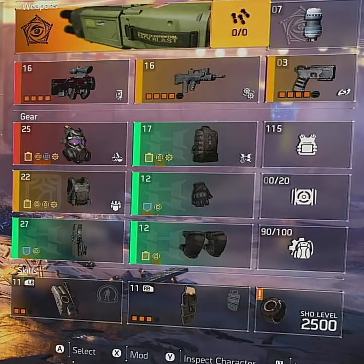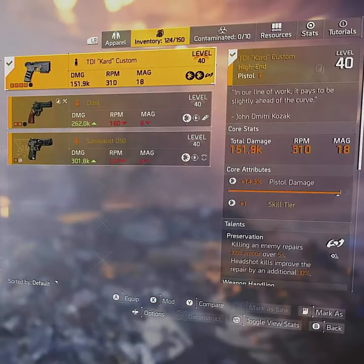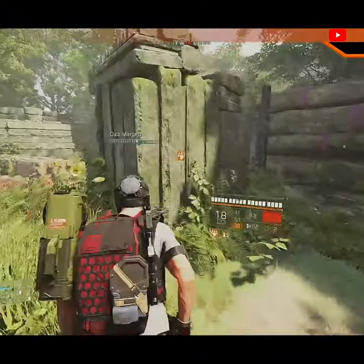I run 4 yellows and 2 blues, but my specialization is Technician which gives plus 1 skill tier, and I'm always holding the Custom SMG Pistol which gives another skill tier. So I'm at 6 skill tiers with a little extra armor.